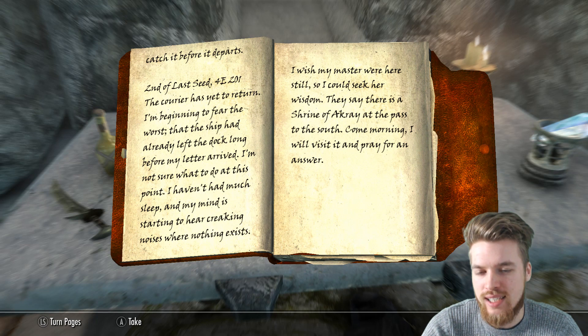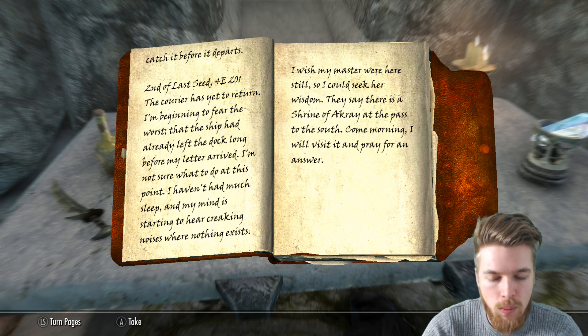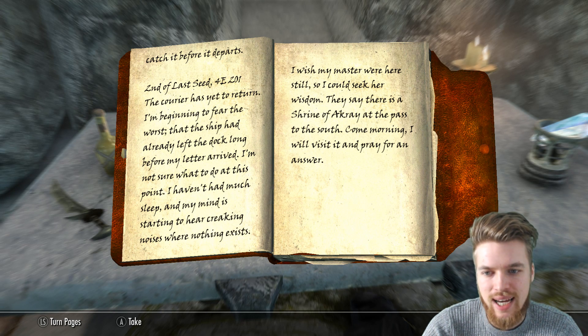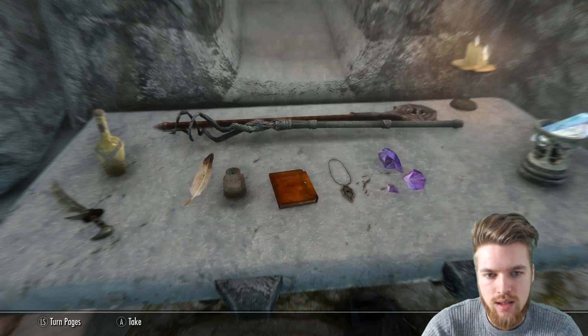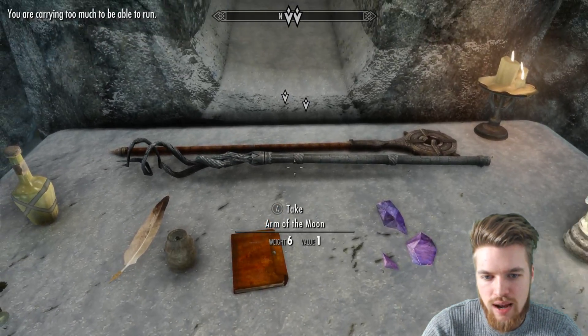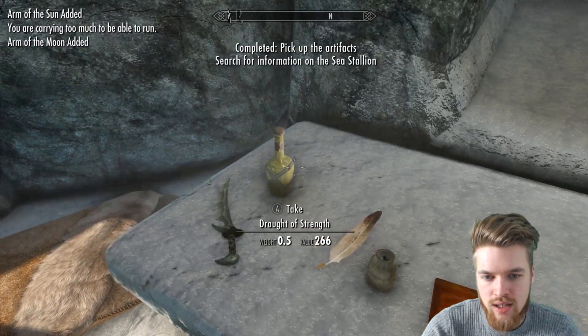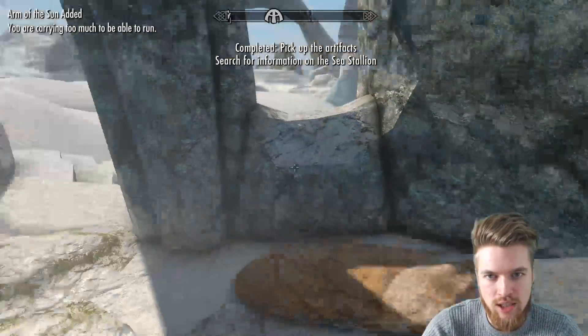The courier is yet to return and I'm beginning to fear the worst — that the ship had already left the dock long before my arrival. I'm not sure what to do at this point. I haven't had much sleep and my mind is starting to hear cracking noises when nothing exists. They say there is a Shrine of Archaea, the past, to the south. Come the morning I will visit it and pray for an answer. And here is the Warlock's Mark. We also have the Arm of the Moon and the Arm of the Sun, and a Draft of Strength potion next to it.